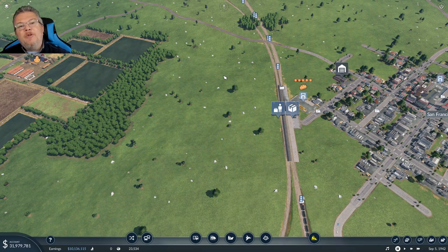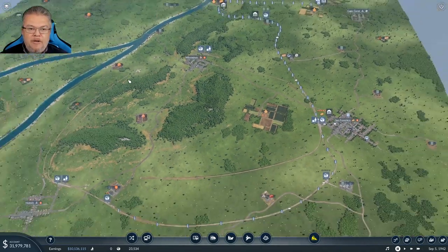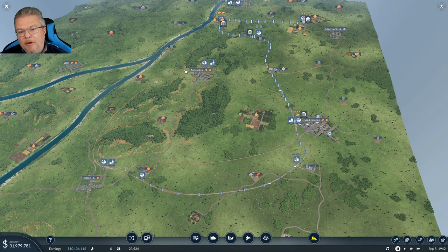Welcome back to another episode of Transport Fever 2. Last time we set up a big circle line encompassing three towns, mainly for passengers but also as a cargo line. I'm reconsidering whether to keep it as cargo — the fuel in this area doesn't really make sense for a train, so the cargo line here probably isn't a smart idea.